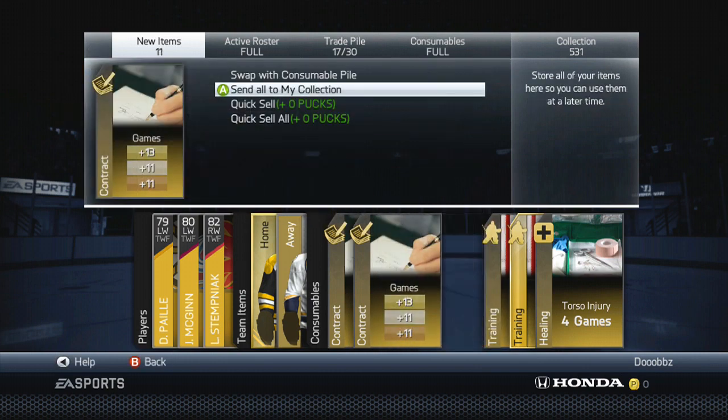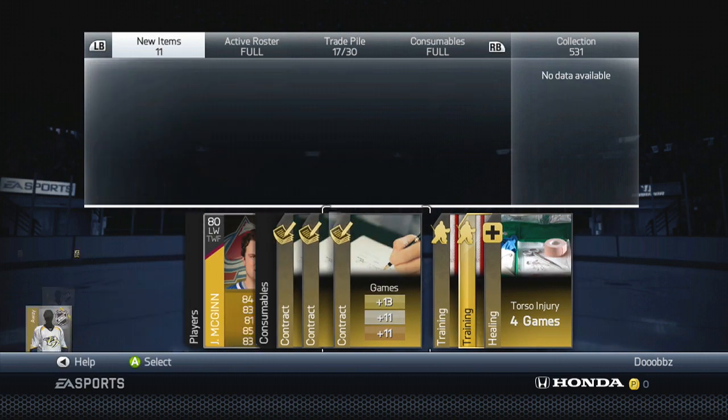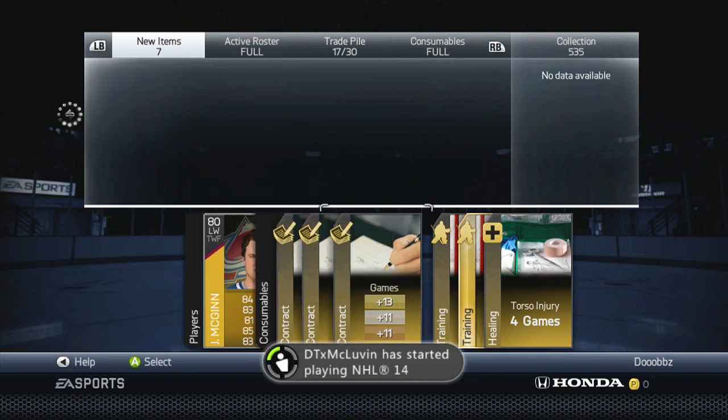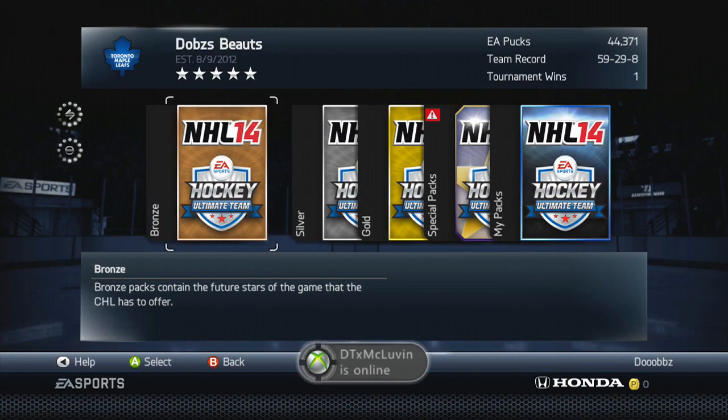Pretty brutal free packs to start off. Last episode we actually had a good free pack — I believe we got the star of the week, Chris Stewart. That's actually a pretty nasty pull considering all the free packs we've burned through. The stats look pretty tempting too, so I might have to try him out.